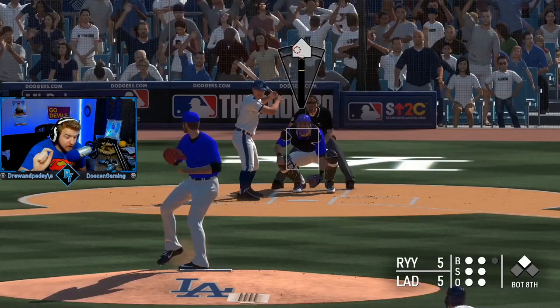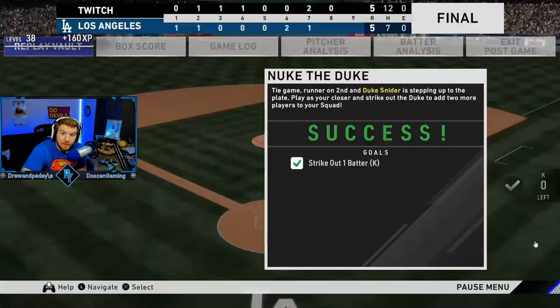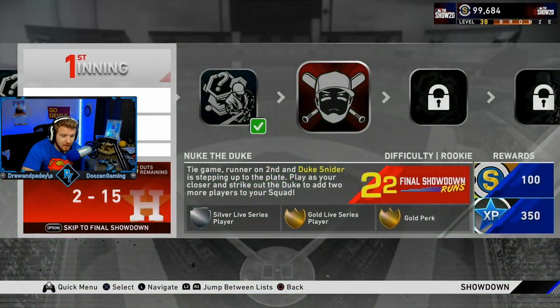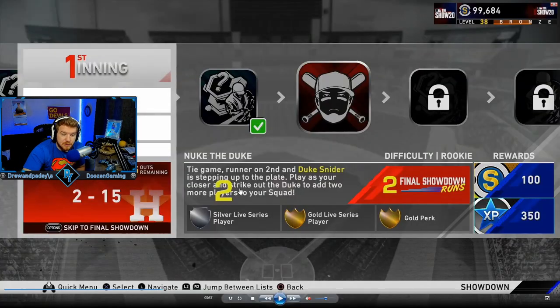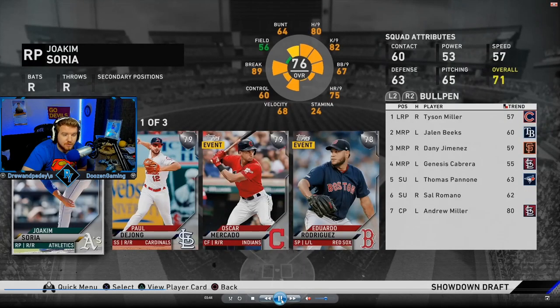This mission is a perfect example of why we took Andrew Miller in the draft — we had to strike out Duke Snider, and obviously that's not easy. This is not guaranteed; you get one chance at it and you cannot redo any of these. You want to have a good option for these moments. Luckily we were able to do it, and that's a huge one because all he has to do is foul off a pitch or hit something in play. You get two runs, a silver live series player, a gold live series player, and a gold perk — an absolute massive moment.